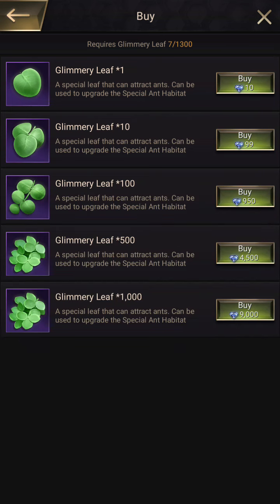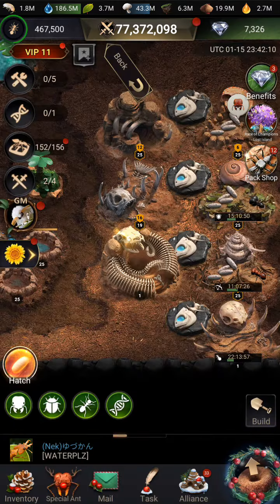One of the only ways to get them is to buy them with Diamonds, which is why I haven't developed this earlier — I don't like spending Diamonds for resources. You get them from a few of the events, but I can't remember what. It was a reward for something special. I got like 10 Glimmering Leaves a couple of times. But for the majority, you're going to have to come in here and buy Glimmering Leaves. I'm going to need at least 3,000, so let's do this thing together.